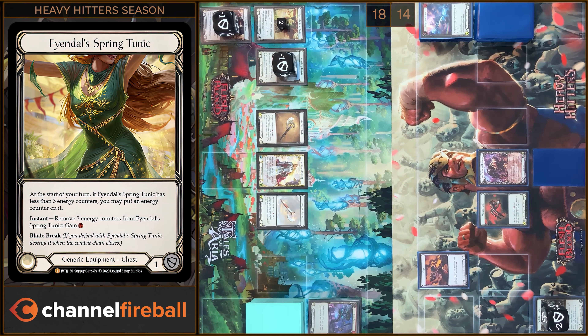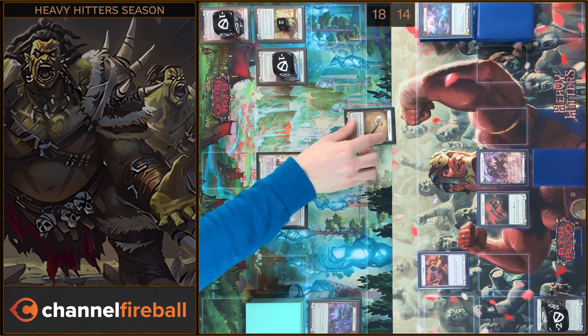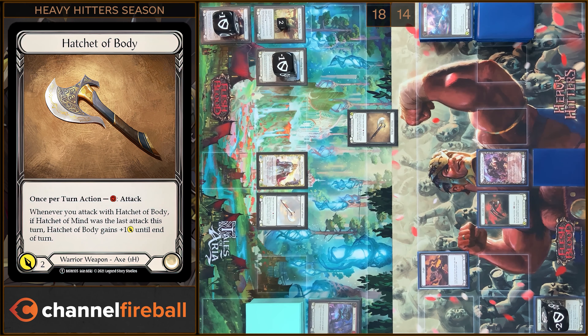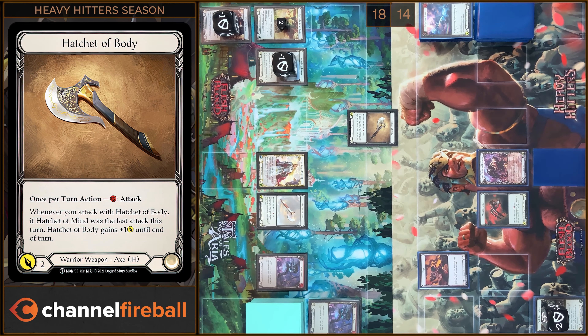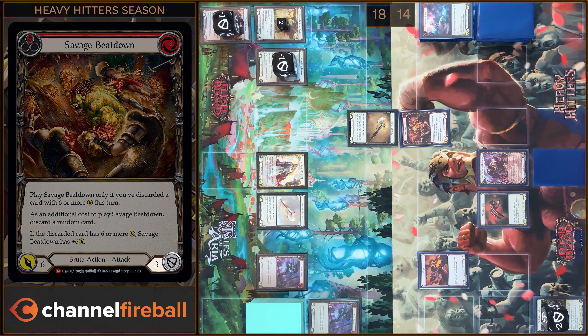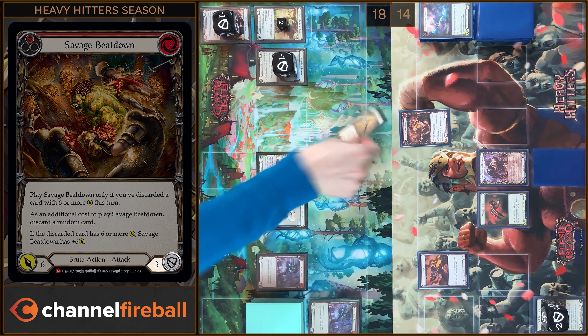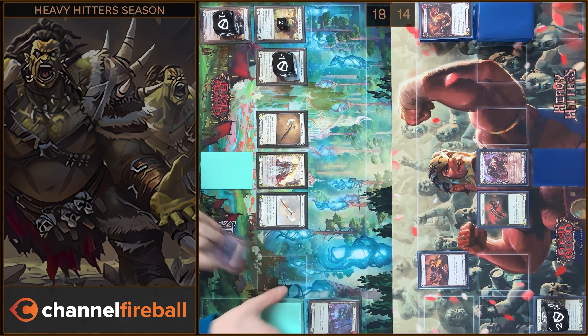I'm gonna add plus one counter on Tunic and play Hatch Top Body — pay one, two damage. Block three. That's all. In the end I will arsenal this card and pass it to you.